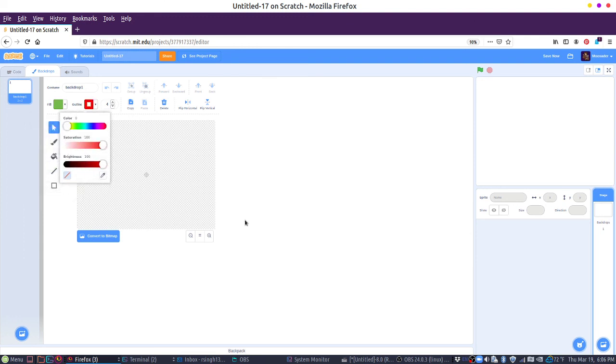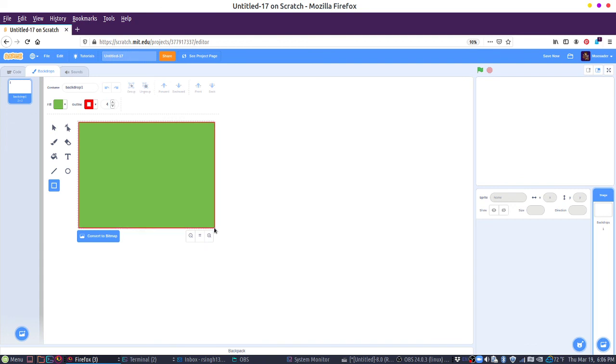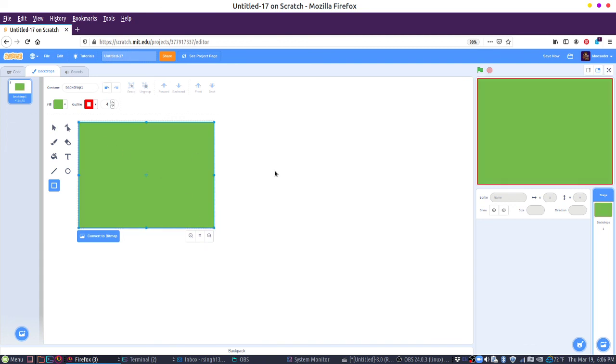I'll do green as like grass, and then we're also going to need a specific outline color. I'm going to use red. We're going to use this because Scratch has the ability to detect when a sprite is touching a color.